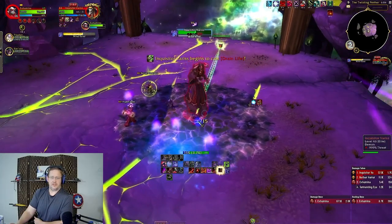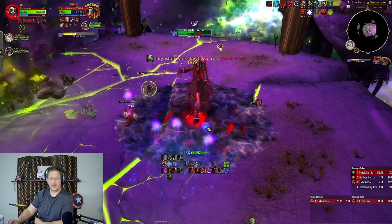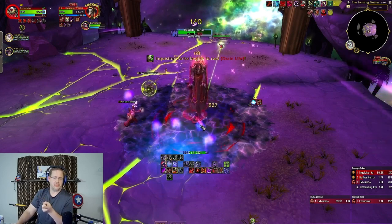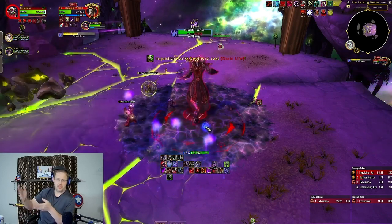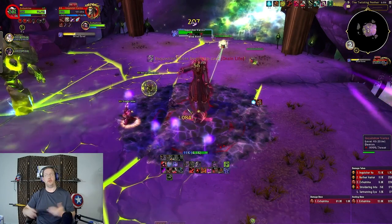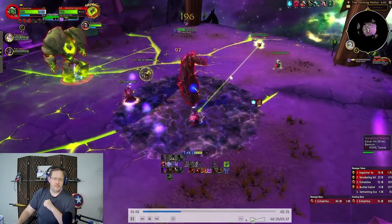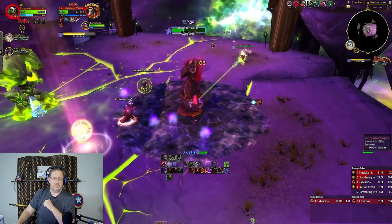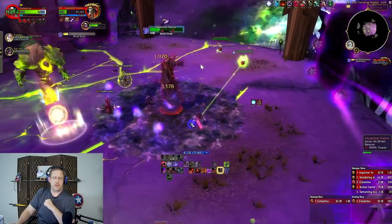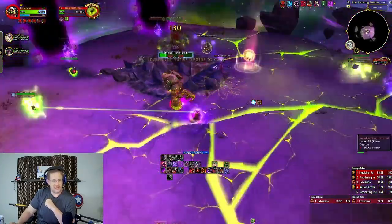Blood Death Knight and Guardian Druid both have incredibly low health versions of Cruel and lower health versions of Varys. With the addition of things like Soul Reaper and Triple Rune Weapon, which gives you triple Soul Reaper — like an Execute — Cruel is entirely in Execute range, under 35% now. It's a big boon to Death Knight to be able to do way more damage than when the challenge was brought back in Shadowlands.